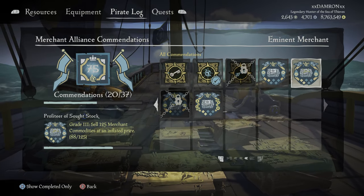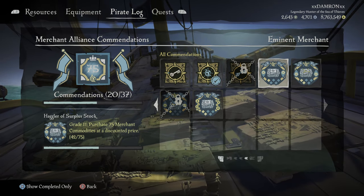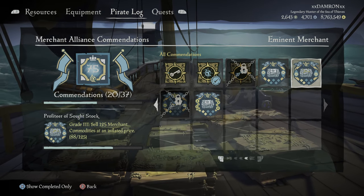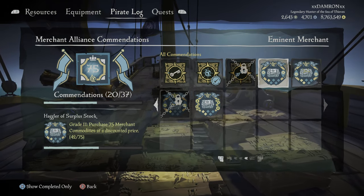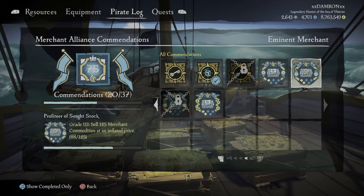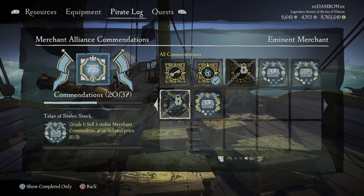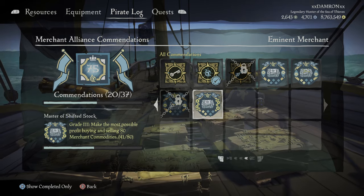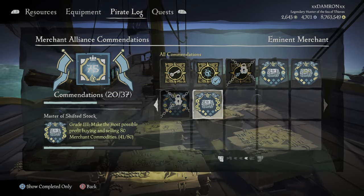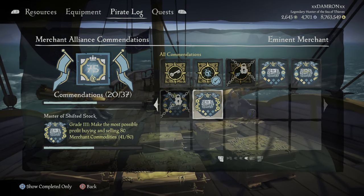Let's look at the commendations coming along with these new voyages. We have 'Haggler of Surplus Stock' — purchase 75 merchant commodities at a discounted price. There's also 'Profiteer of Sought Stock' — sell 125 commodities at an inflated price. Keep in mind: the purchase commendation is per person, but selling counts for the whole crew. There's also one for selling stolen merchant commodities, and 'Master of Shifted Stock' for making the most possible profit buying and selling.